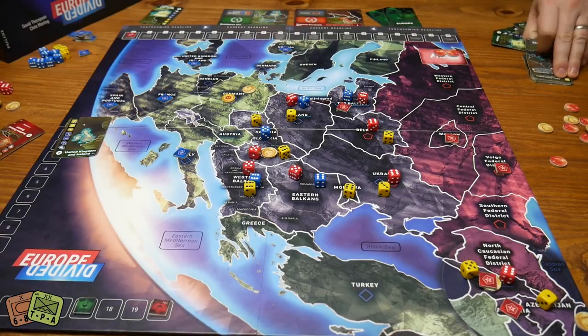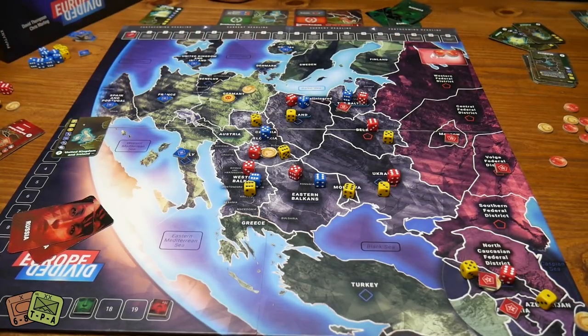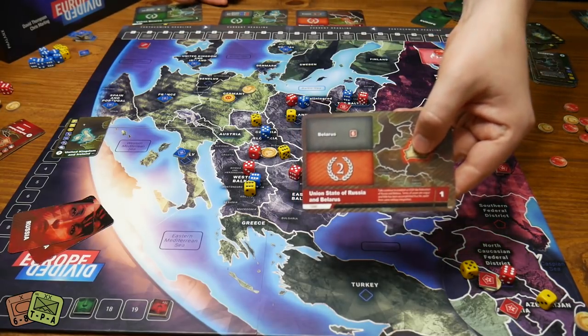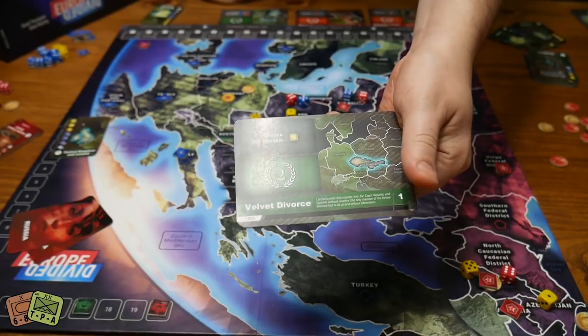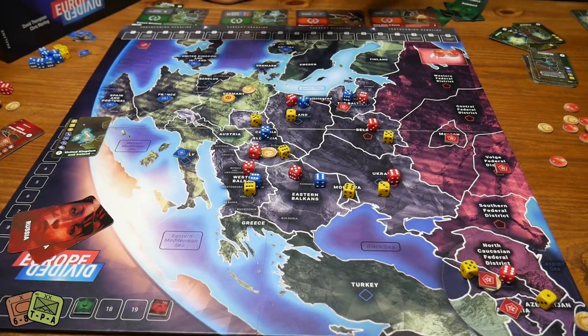After both players resolve their two cards, they each draw two new cards into their hand. The turn track advances and triggers when new headline cards are put out, giving you a constant flow of objectives. The next headline for Russia requires six influence in Belarus for two victory points; for Europe, it requires six EU influence in the Czech Republic — they already have a five there, so they're very close. You pick from a hand of three headline cards, choosing ones where you already have a head start.